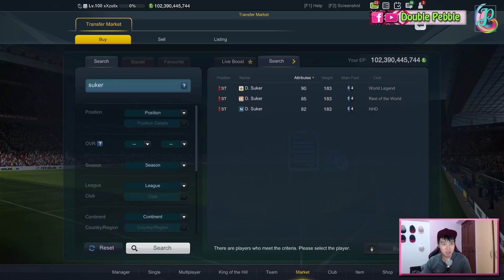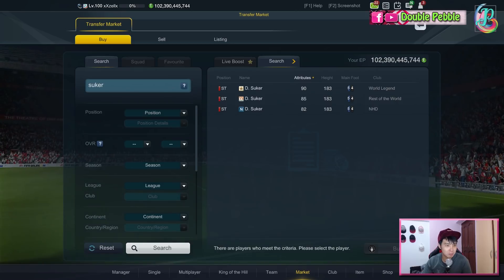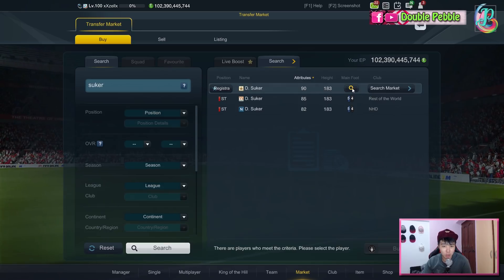Welcome to Double Pebble. Today we are going to be looking at a striker Devil Suka from Croatia. I will start by looking at his stats — he is 90 overall, which is quite high.